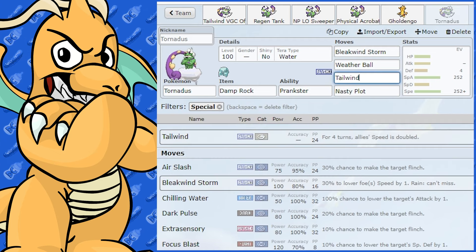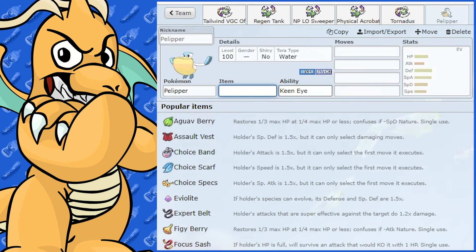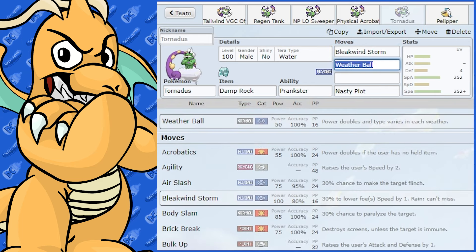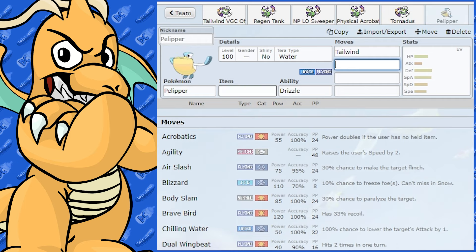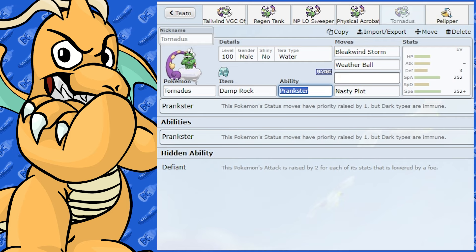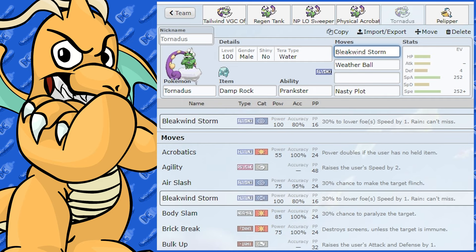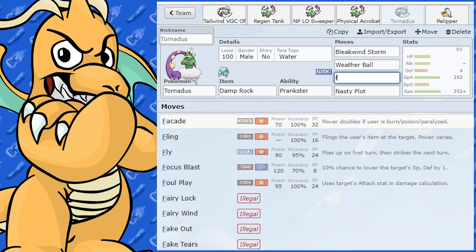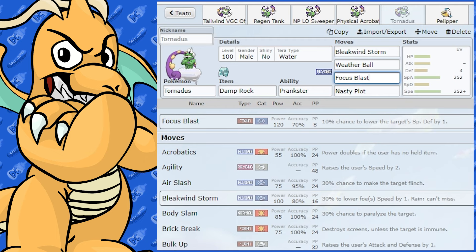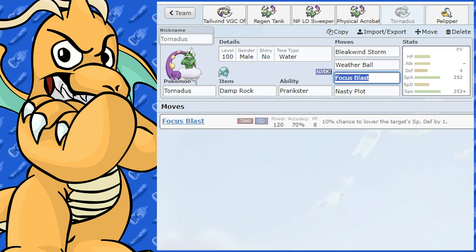You could have Pelipper set up Tailwind while this Pokemon uses Bleakwing Storm and Weather Ball. For coverage, Focus Blast is good against Steel and Ice types. You can still hit Electric types with Weather Ball. Tornadus doesn't get Earth Power, so Focus Blast is the better option there. That's pretty much it for Tornadus.